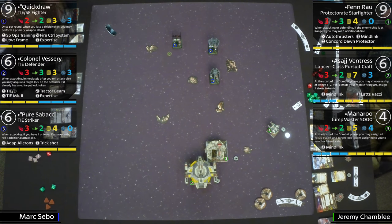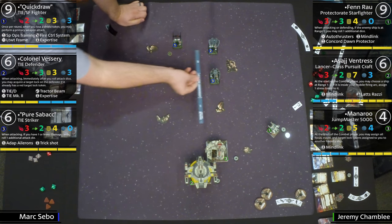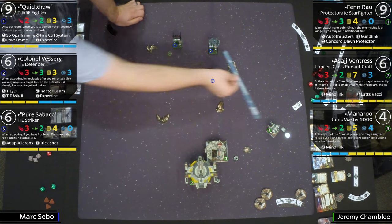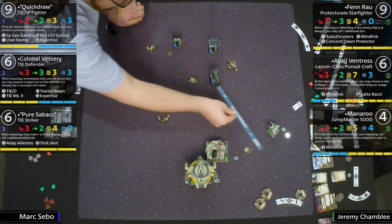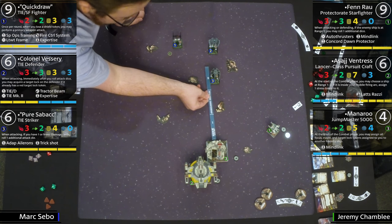Pure Sabacc is already rolling dice — rolling hits, but all evades on the other side. Actually it was reversed: Manaroo was shooting at range three and rolled all hits, then Pure Sabacc just evaded it straight up. Which is a big deal, because if it takes two damage, that ability gets turned off.